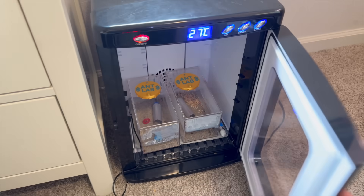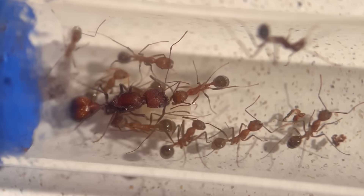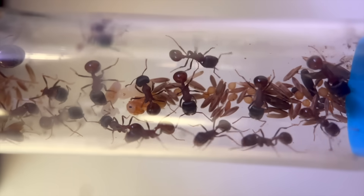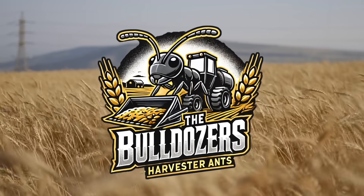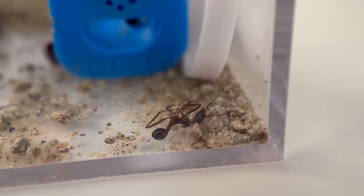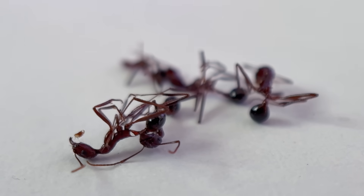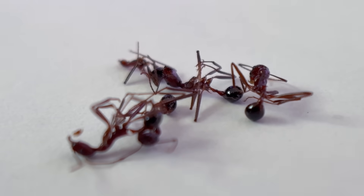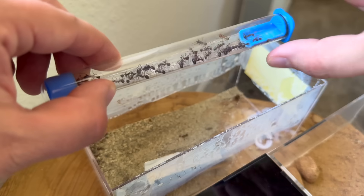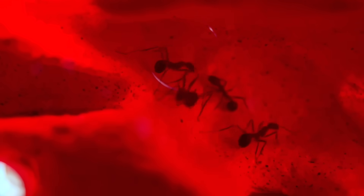That's when I put them in an incubator and things started to turn around. Their numbers began increasing once again, and they even surpassed their rivals, my colony of rough harvester ants named the Bulldozers. But even though their numbers are increasing, workers are continuing to die off at an alarming rate, and I have no idea why. With another five dead just this week, something needs to change. This is the story of how I move my long-legged ants in an attempt to stop these mysterious deaths.